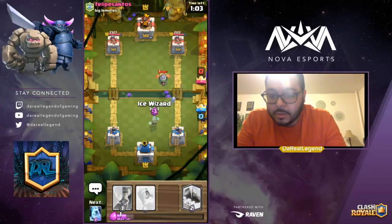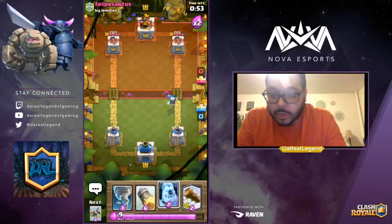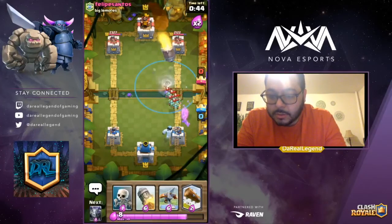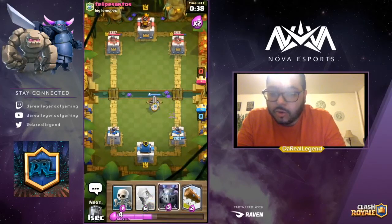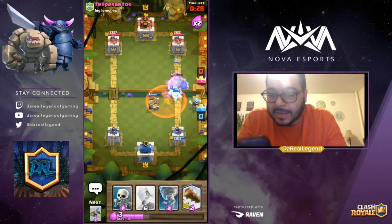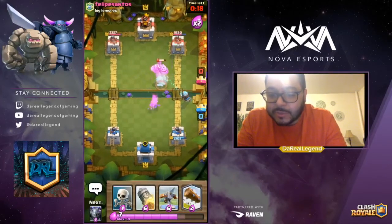We'll drop the Ice Wizard so the Inferno Dragon won't get any damage done on our tower. We're defending well, but we're going to have to grind this match out because that PEKKA is going to be a pain. Since they threw the Rocket, we know we can use our X-bow and stack up. They dropped a Poison, so I won't throw down my one-elixir Skeletons. Pull everything away for a little more advantage. Now the X-bow is locked on the tower and we're attacking the Ice Wizard at the same time.